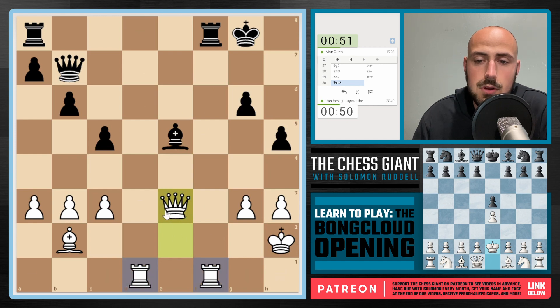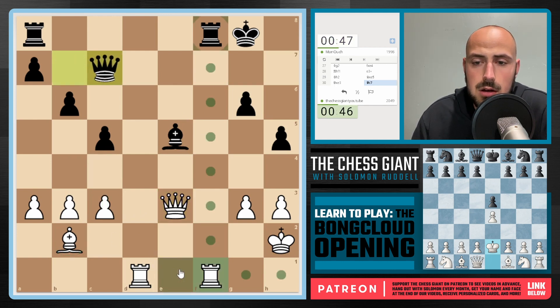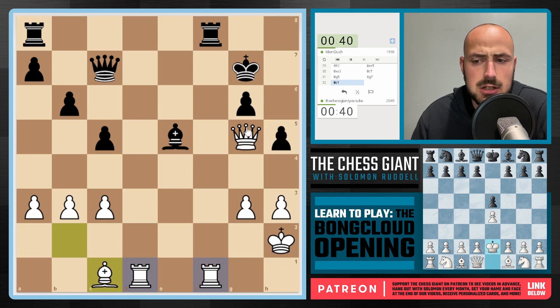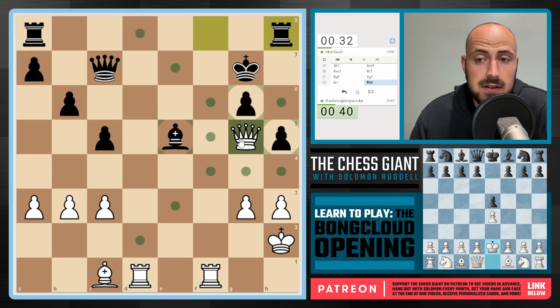Let's just take off this pawn — now we're seeing even material, and we're attacking the Bishop. c4 still can't be played because we'd lose our Bishop on b2. Black is trying to play with Queen c7, so let's play Queen g5 ourselves — attacks g6. King g7 is played. We'll play Bishop c1. I like Queen h6 check ideas potentially, because if we get this move in, this King is not going to be able to hold onto that pawn on g6, which is definitely going to be an advantage for us.